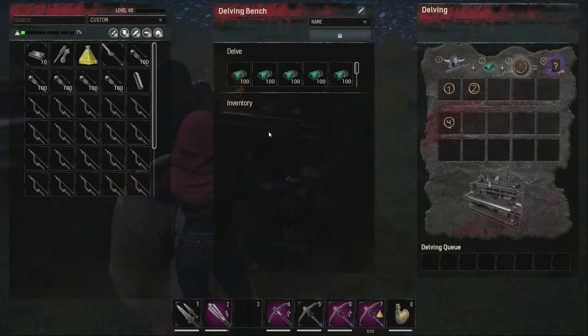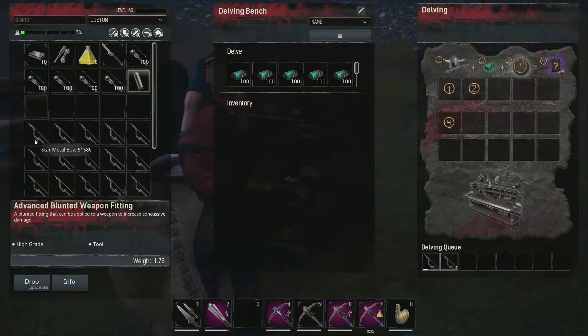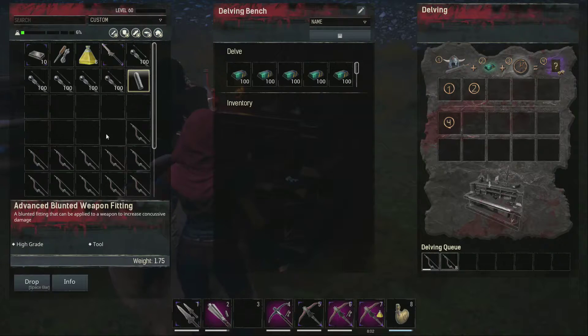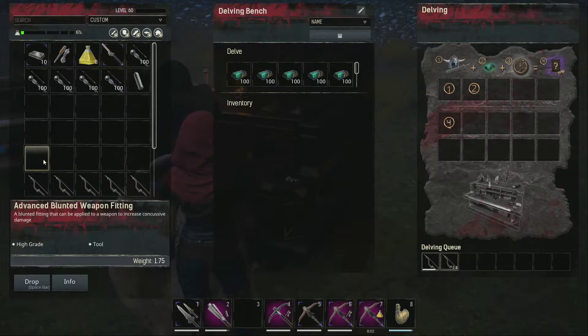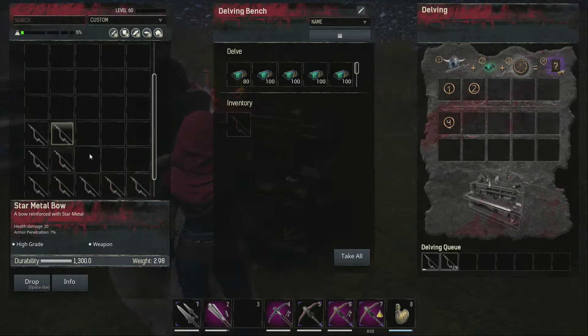What you want to do to get the best knockout weapon is delve star metal bows until you get the Twice Upon an Arrow. So we'll put in a bunch here.